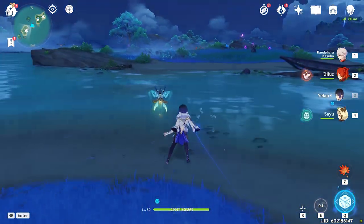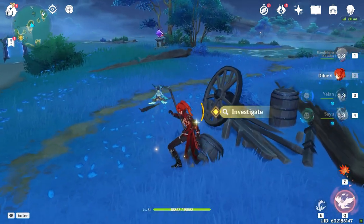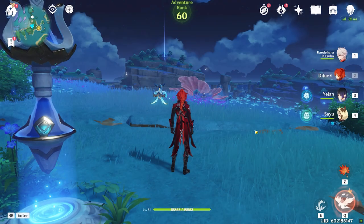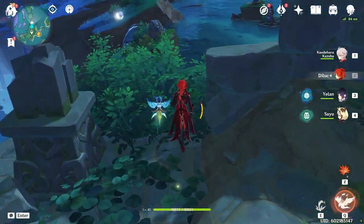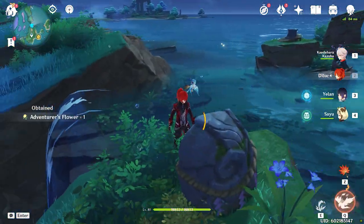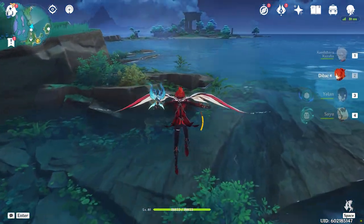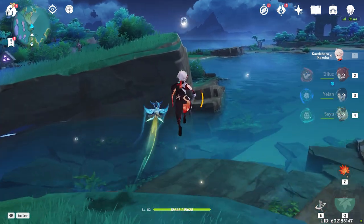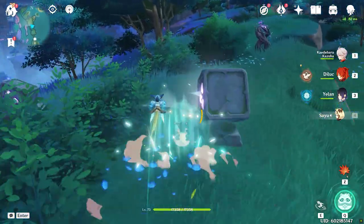If you pick up an artifact from a spot and then the day resets, the artifact spot won't respawn right away — you have to wait a full 24 real-world hours for it to come back. I know some spots in Liyue work off a 12-hour respawn rate, but I haven't tested it in Inazuma, so my assumption is they all work off a 24-hour respawn. Feel free to let me know if any respawn in less than 24 hours.